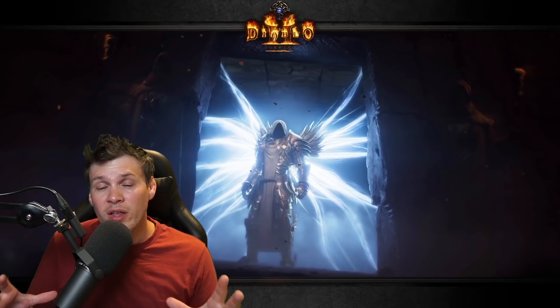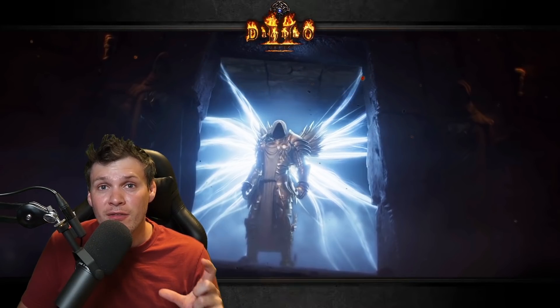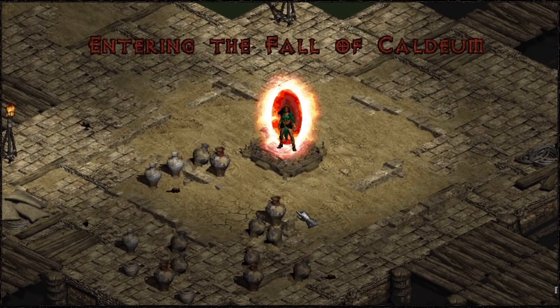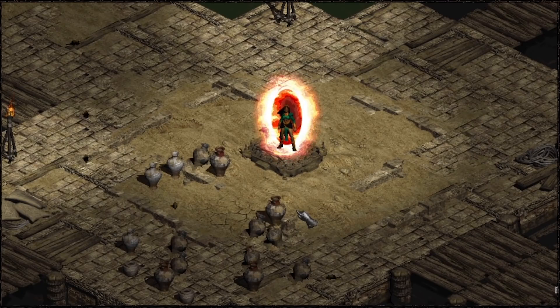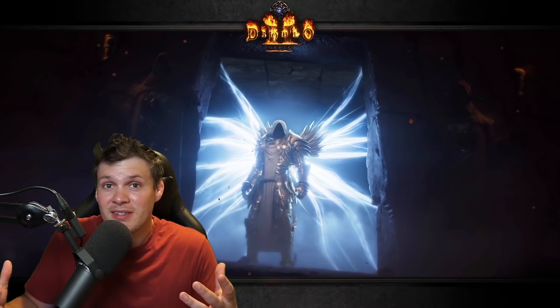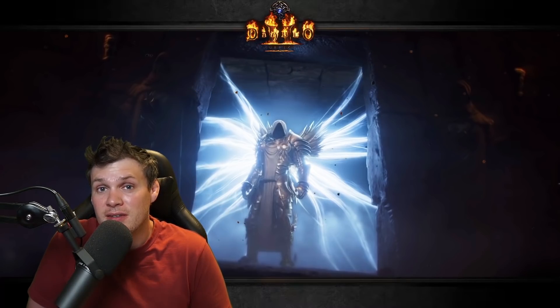The last thing I want to quickly touch on is a sneak peek of a new map called the Fall of Kaldam. It really just looks like the docks you get on the boat to transfer from Lut Gholein to Kurast. We haven't really seen anything other than just entering the map, but it looks really cool. We have no idea what the monster spawns or bosses are going to be like, but there will definitely be at least a couple of new maps introduced into Season 3.